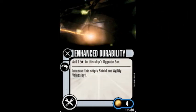Our next card, Enhanced Durability, is a tech card for four points. Gorn use only, one per ship. Add one tech upgrade to the ship's upgrade bar. Increase the ship's shield and agility values by one.